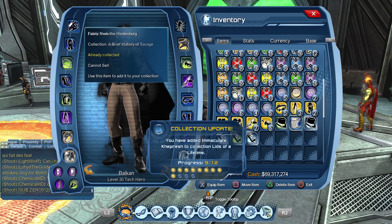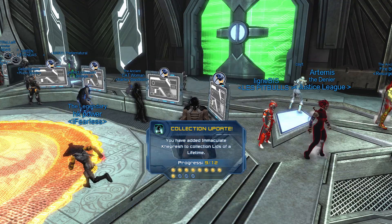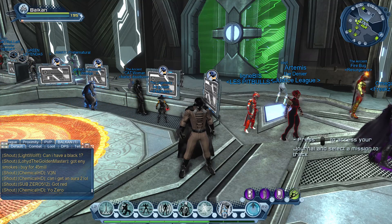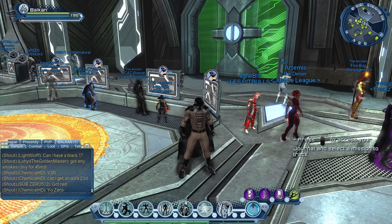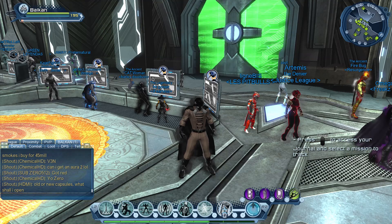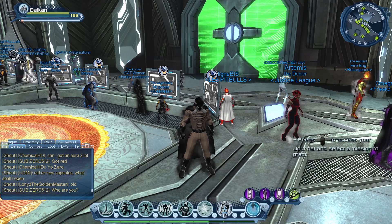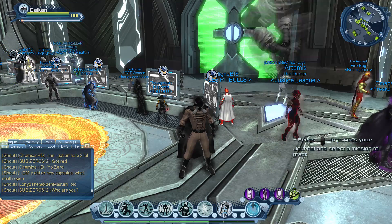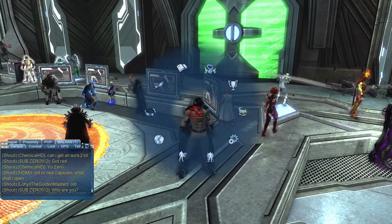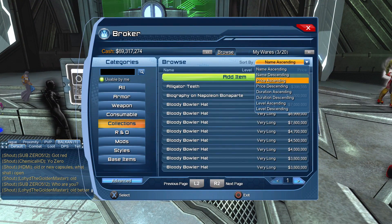We just completed one collection. I think for the last pieces I'm just gonna buy them in the broker for really cheap money. I might open more capsules - maybe it would be a good idea to do a 100 giveaway opening in the live stream. The drop rate is now much nicer than before, because before it was a big ripoff - the biggest ripoff I ever saw in DCUO. Now in the broker those collections go for really cheap money.